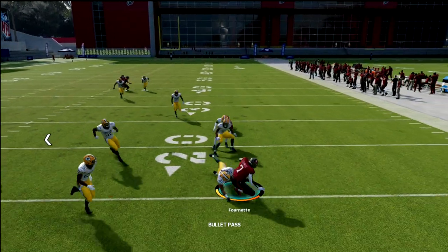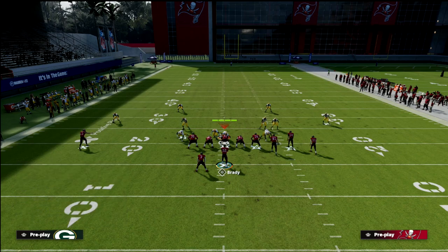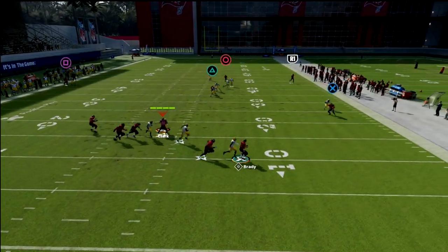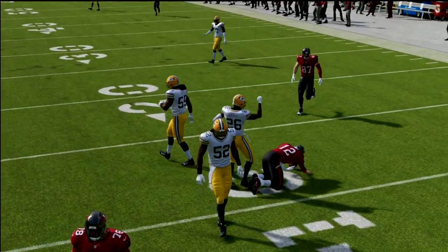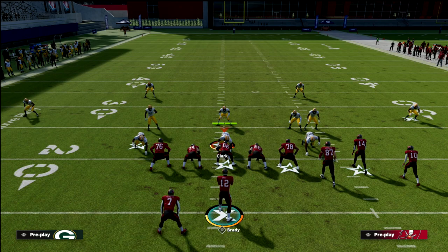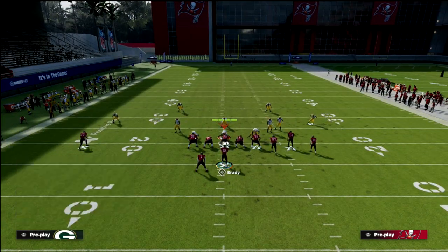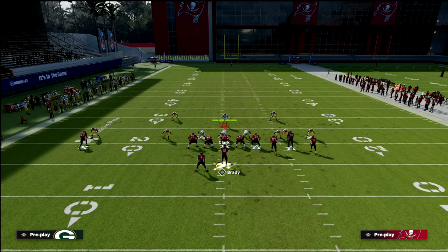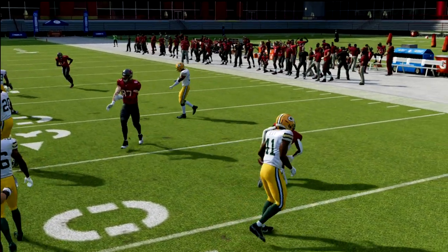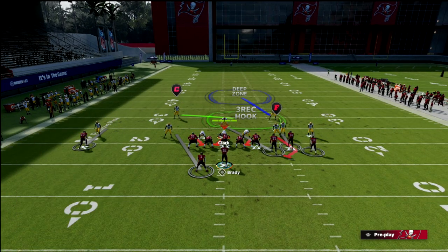With Cover 1 Robber, the three-rec zone will go guard that in-route to the running back. It'll also guard another route a lot of people use to beat man-to-man, which is an angle route. You can see it goes to guard it and carries it, which is really important — you can't throw the angle route. It's really a box-and-one coverage around the three-rec zone out of Cover 1 Robber. Shading down makes this guy drive harder on the route rather than falling back.